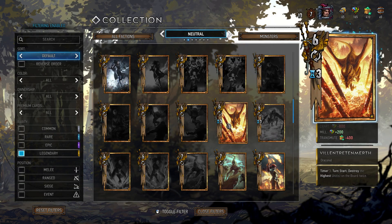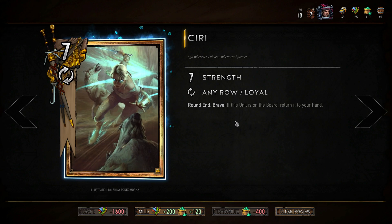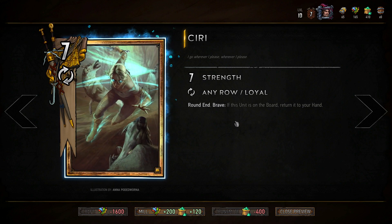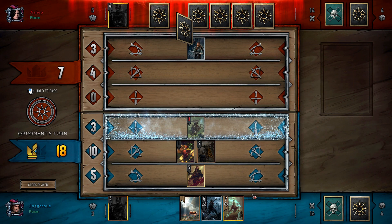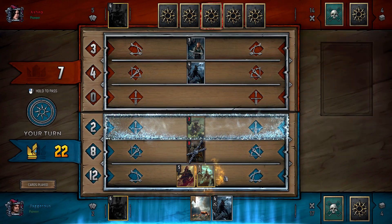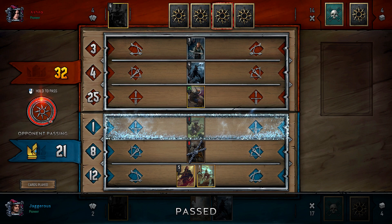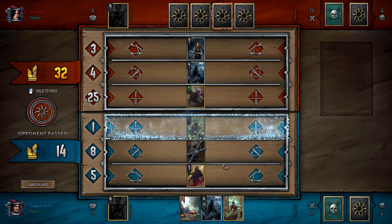Next up is Ciri — I actually have premium Ciri, found her in a keg. She's a 7 strength unit with Round End Brave, which triggers if you are losing. At the end of a round, if you're going to lose, Ciri moves back into your hand. You can play her on a round you don't think you'll win, encouraging your opponent to play more cards, shrinking their hand while you gain card advantage, then pass.